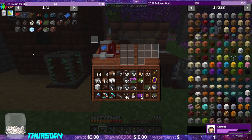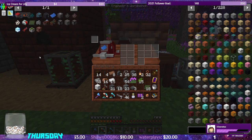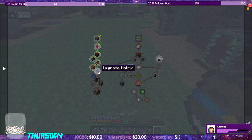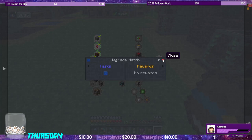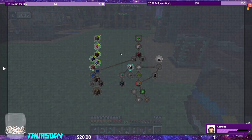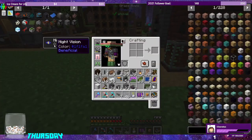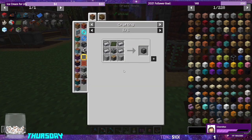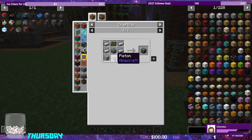Get rid of this guy — don't need the liquid trash can either. The circuit backplanes — the reason why I wanted these, of course we need to progress in the quest book. There's something goofy going on in the quest book right around this area, but we can skip that for now. Because what I want to make with the circuit backplanes is the centrifuge — I want to do this so we can automate our honeycombs. I need the circuit backplane which we just made, steel, machine frame, smoothstone, and piston.